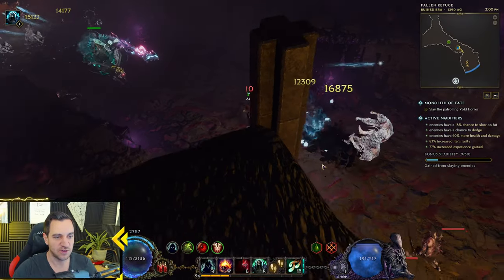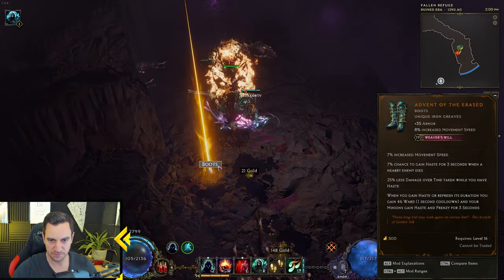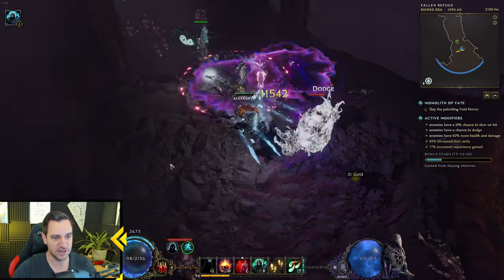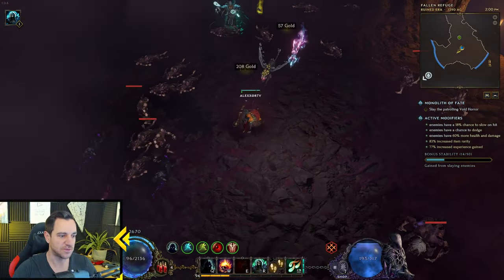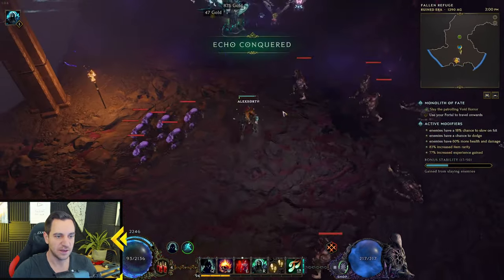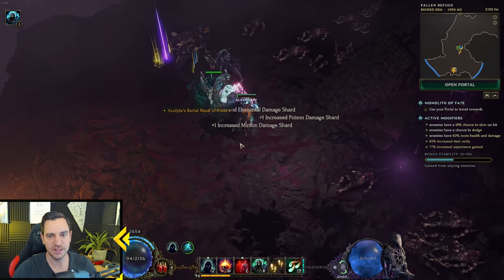With the Rathlord, I constantly had the issue of applying the Dreadshade properly. I can't click on it properly on the Rathlord, because the Rath is always running around, so it's a bit difficult. You only have one minion that makes it very easy. You can never run into these problems. This is a 100 corruption empowered monolith. I run a bit more of a damage build, or more mobility build.